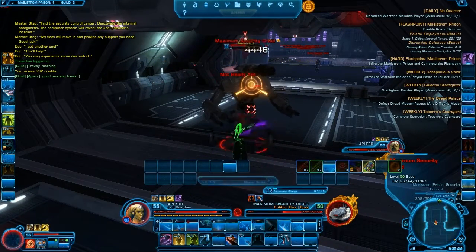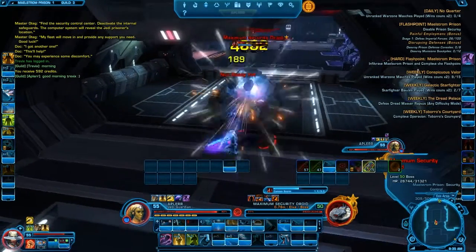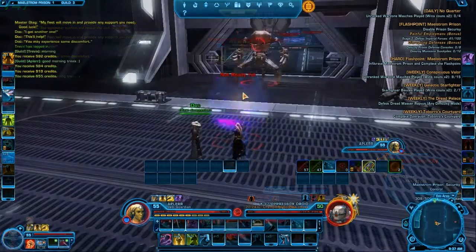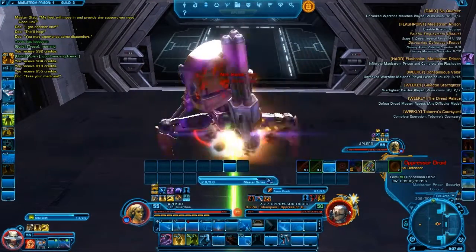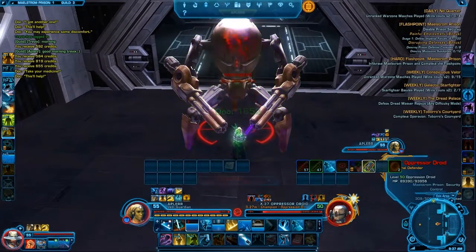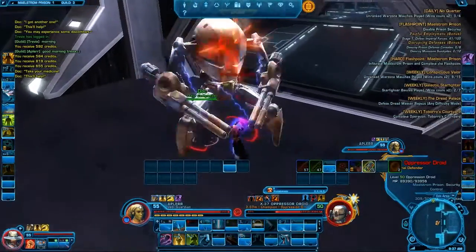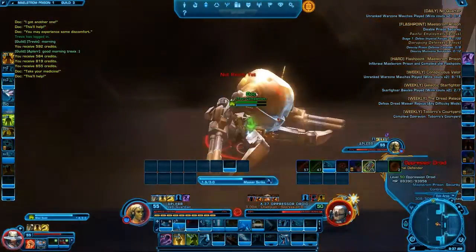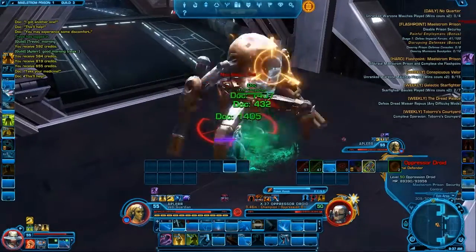Let's go through the bosses now. I'm going to cover all of the minibosses and things like that as well. The first one is a miniboss — a droid that doesn't do anything except explode and throw you away, and that's all. Not much mechanics, so for me the first miniboss is a 4 out of 10.